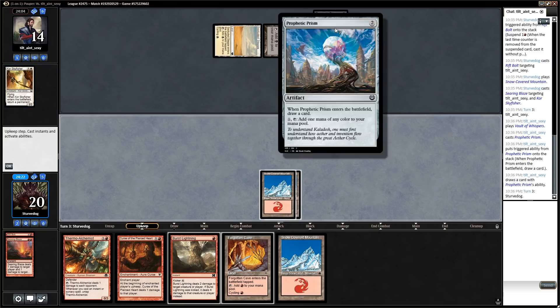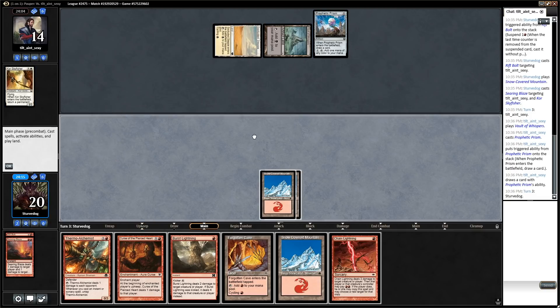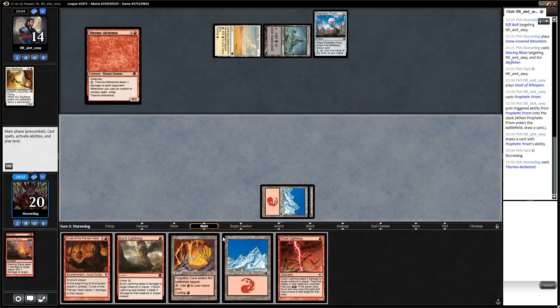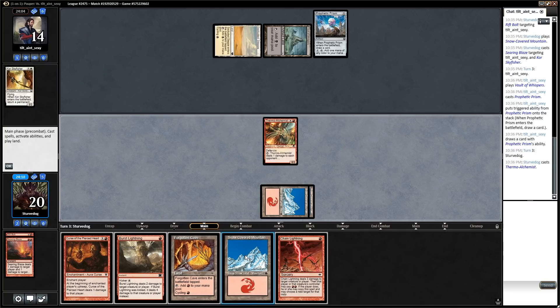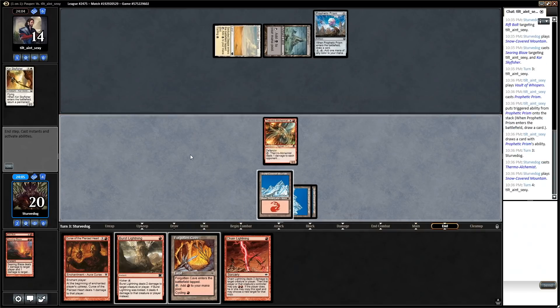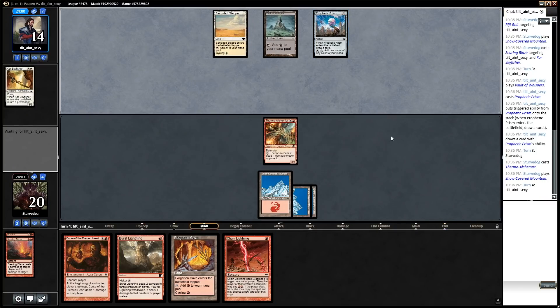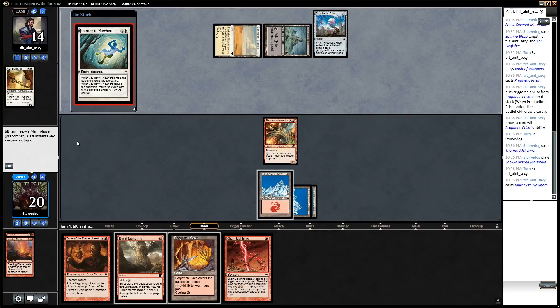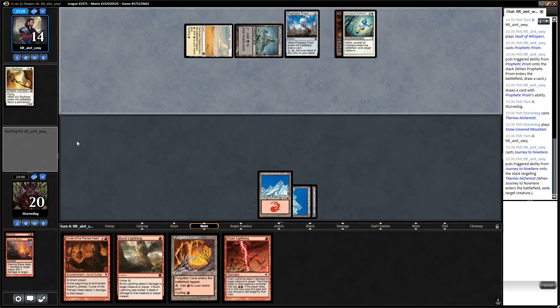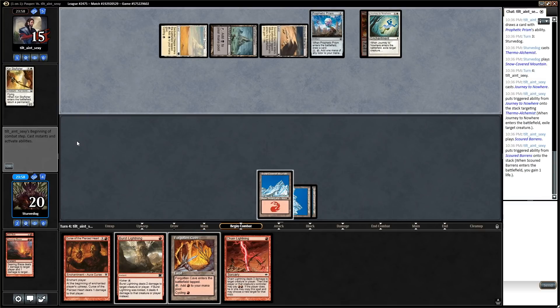Looks like he's playing some sort of artifact value strategy. We're gonna play the Alchemist. Do I play the land? I think I do, and I'll plan on cycling the Cave. I might even kick the Burst Lightning. You need to be a little careful - if he gets another Prism out he might be able to copy the Chain Lightning. Anyway, at the beginning of my career on Magic Online I played an absolute ton of Pauper to build my collection.